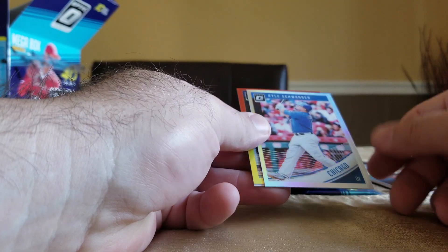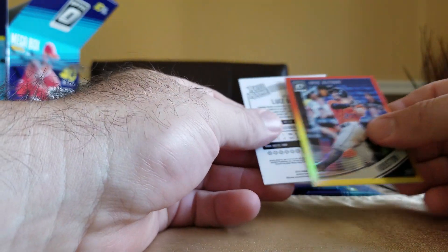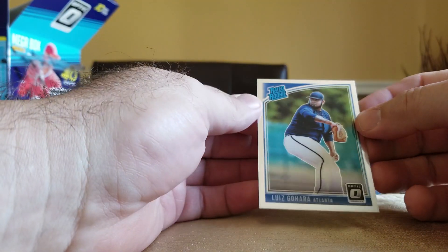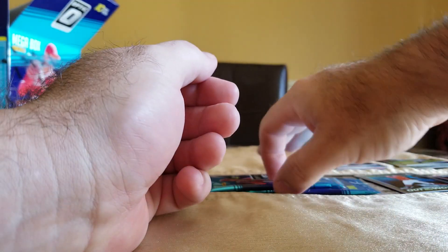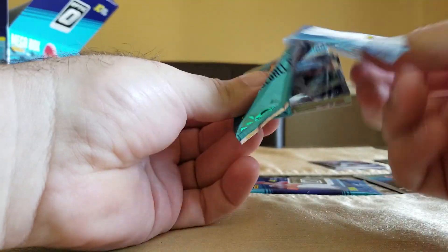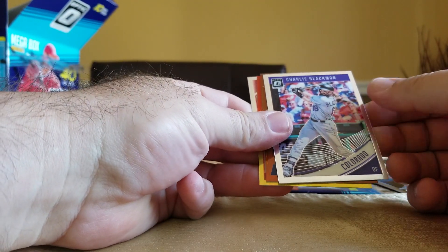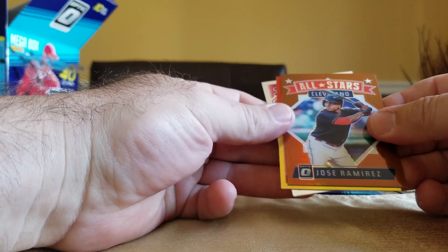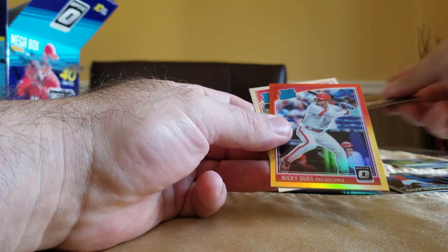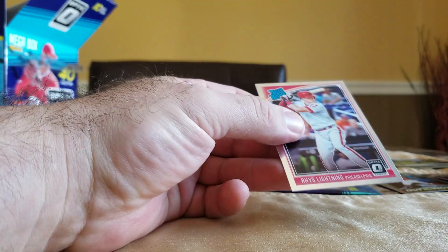Gwen refractor. Altuve red and yellow. Let's get some more backwards ones. Blackman. Nice Ramirez bronze parallel — for the PC. Nicky Dubbs variation rated rookie — that's cool — red and yellow.